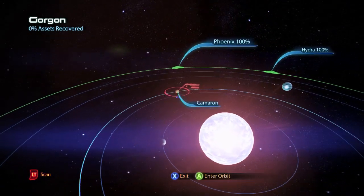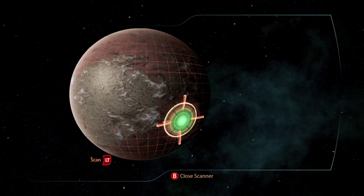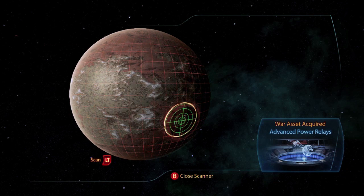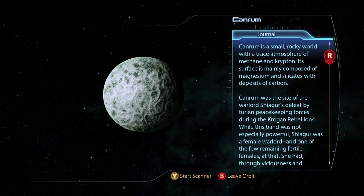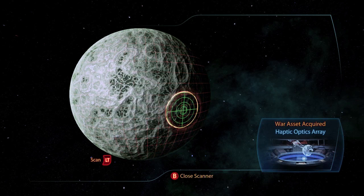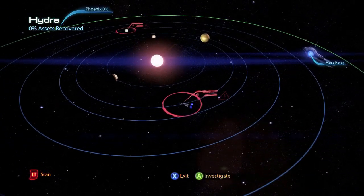The second system is Gorgon, and on the planet Cameron there is a war asset Advanced Power Relays for 50 asset points. On the third and final system Hydra, on the planet Canrom, there is a war asset Haptic Optics Array for 50 asset points and wreckage containing 270 units of fuel.